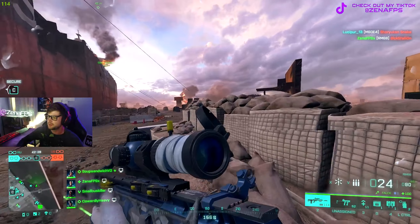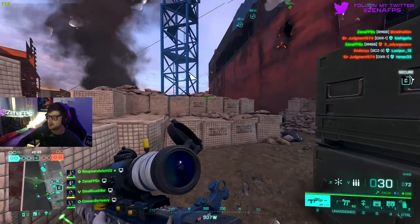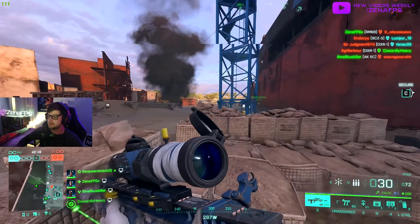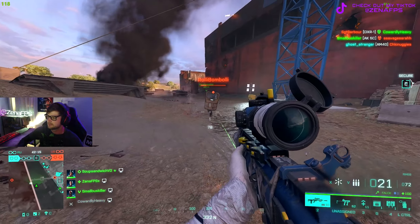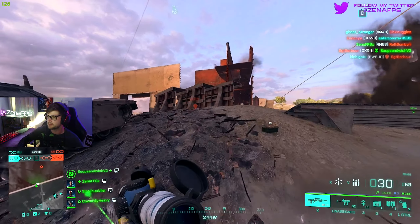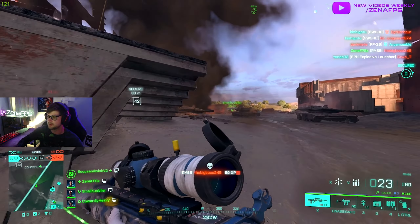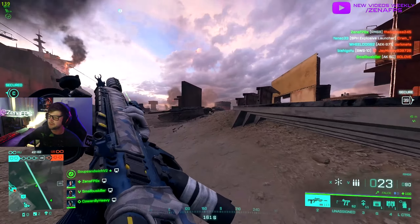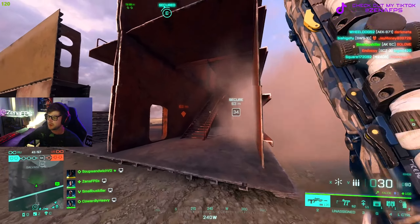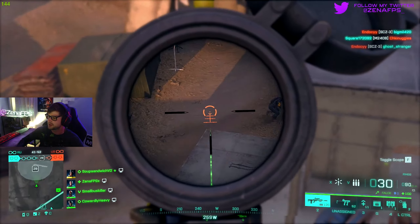If you're using a 4X sight and you're in a situation like that gunfight — any situation closer than like 10 meters or so — you're going to want to just hipfire. You don't even need to aim down sight with a scope like this in close fights. And that's part of the reason why we have the laser. Even on non-cosmetic builds, on regular weapon builds I set up, I'll run the laser if I have a more aggressive scope. It just helps with those close quarter situations you find yourself in randomly.